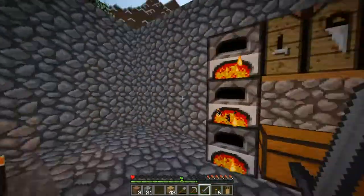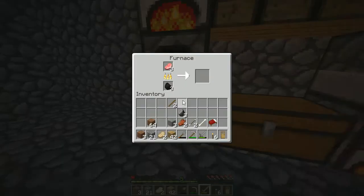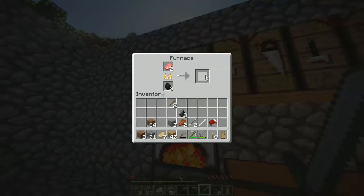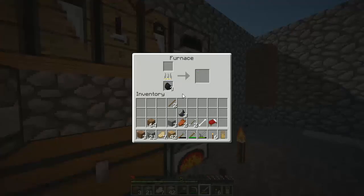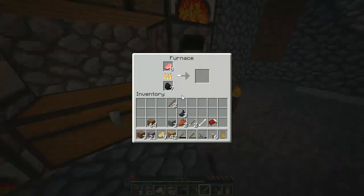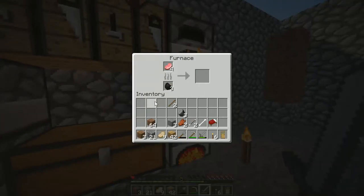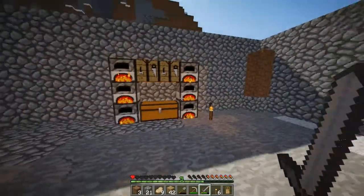All right guys, so I don't know what happened but the recording stopped. We have all this built now. He put down two furnaces and one crafting bench, and I put down the chest and arranged it to look like this. I kind of like it — we need some other stuff though, it'll look weird with just nothingness.